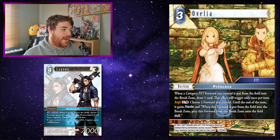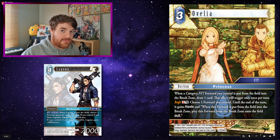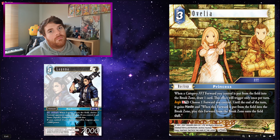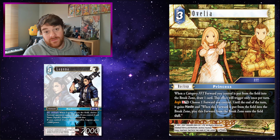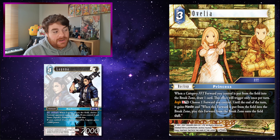Ovilia! Just having that threat on the board — if Laguna dies, he comes back onto the field, dull something, and if you have the Squall backup, freeze something as well. Just having that threat ready to dull and freeze something so he can block as a 9k if you've got Squall, come off the field, come back, and freeze something again. It's just really, really powerful.